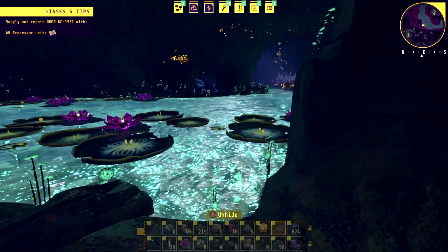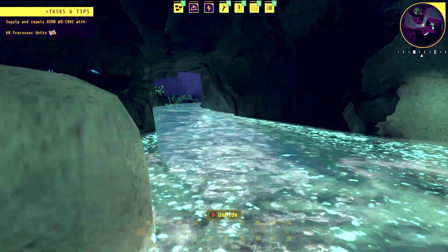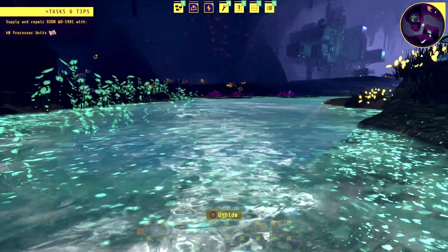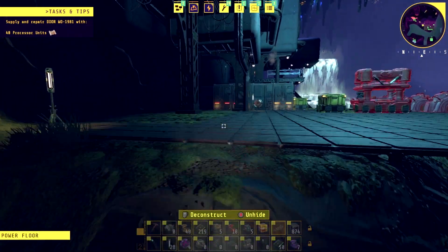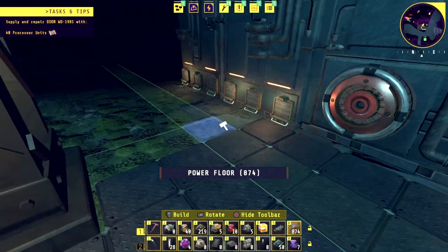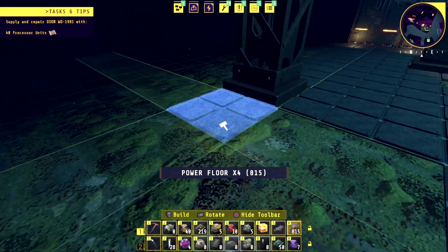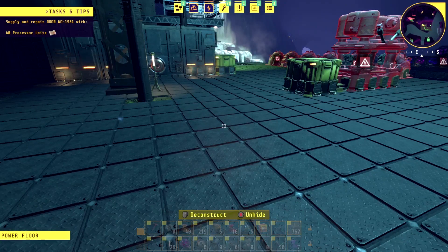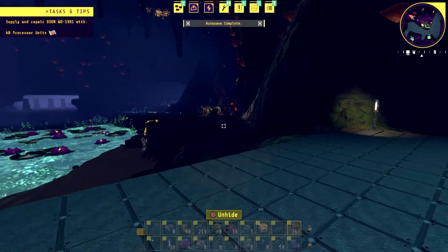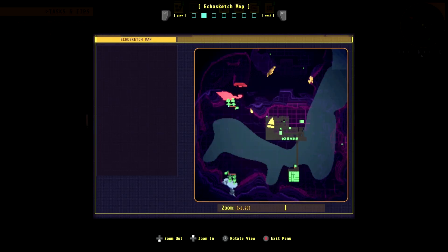Now we're back. We can start planning — now that we have the threshers and the planters we can kind of set up our first little system. First and foremost, let's set up our planters so that we can start creating our fuel sources, and then we'll set up the threshers so that we can start creating the plant matter, which is what we need to upgrade the terminal. We've got this giant floor here. Now we need to look at the tech tree — it's so dark in here.